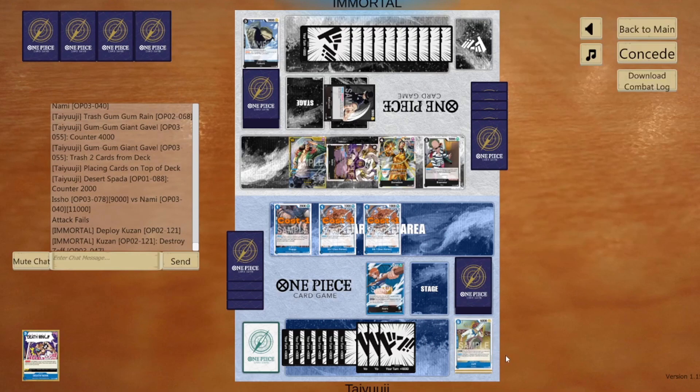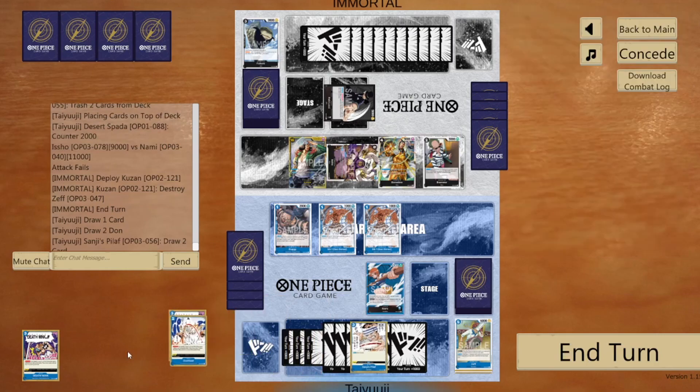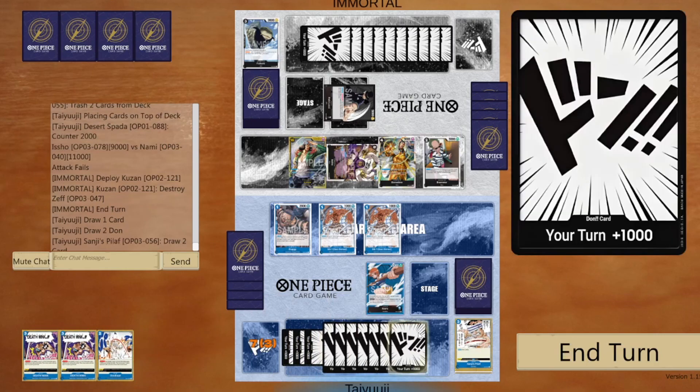He plays 10-drop Kuzon and pops my Zeff so he doesn't have to deal with it anymore — that's a really good play. But I knew Pilaf was coming, so I knew I was going to refill my hand a little bit.